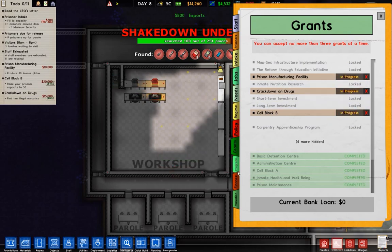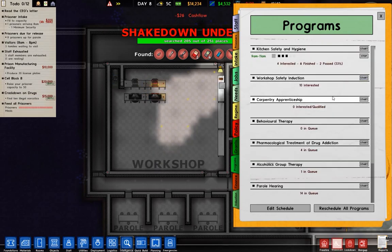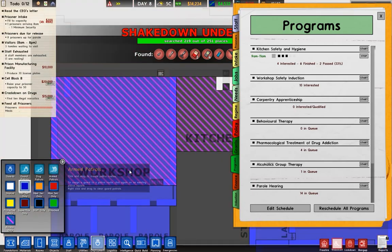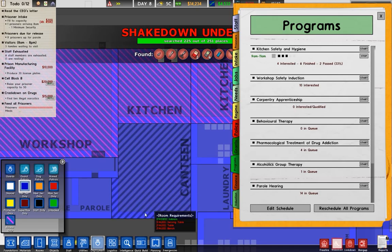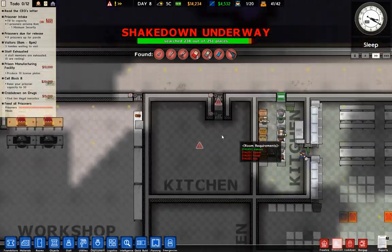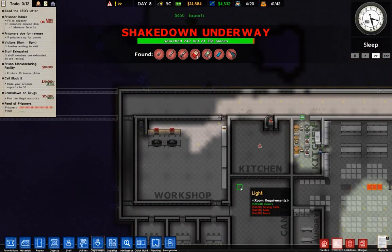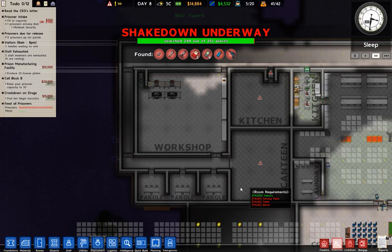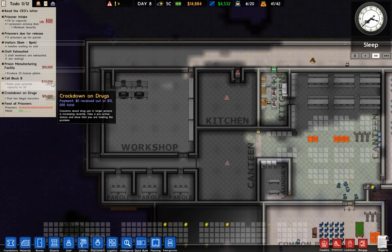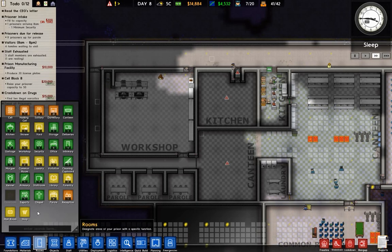Finally got that going — prisoner manufacturing. Let's go to programs. Employment, that's fine. Still at 40%, that's because super careful.